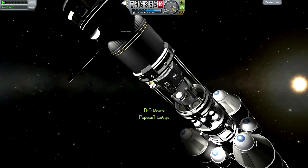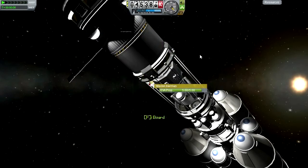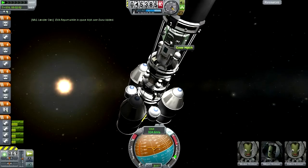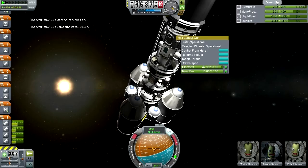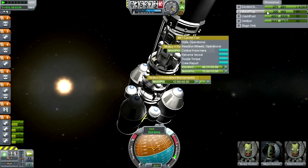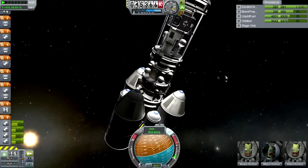Why didn't I do a little EVA report? I must do EVA report. Transmit the data - well, no, keep the data with you. Board. Review stored data now. Transmit. We really should have packed more batteries. I was paying too much attention to the electric charge, but I think we've got that one.